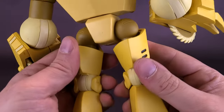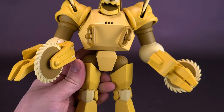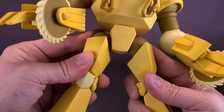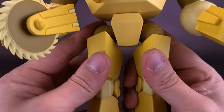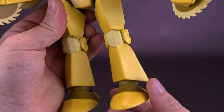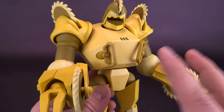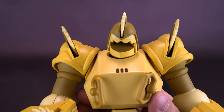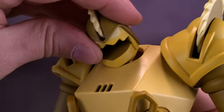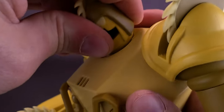There are a few things from an articulation standpoint that are a little more problematic just because he's got such a bulky frame. His legs — the top of his thighs are a little loose, one leg looser than the other, but not to the point where the figure's going to topple over. His head is on a ball joint — I'll probably heat that up before we jump to final looks.